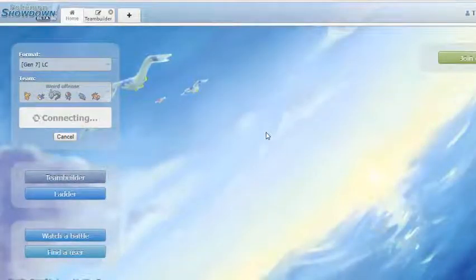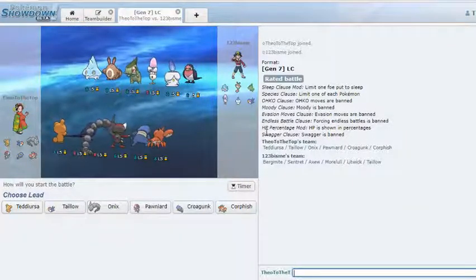I've tested this team a little bit with some friends and it's not bad, but the problem with using non-standard teams on low ladder is you can't play the way you normally want to — people use really weird sets that make no sense, and sometimes that ends up in their favor because you don't know how to play around it. Literally every mon here on the opponent's team is just unused — no one uses any of these mons other than Taillow and maybe Axew.